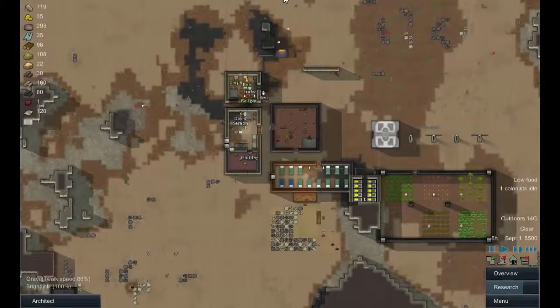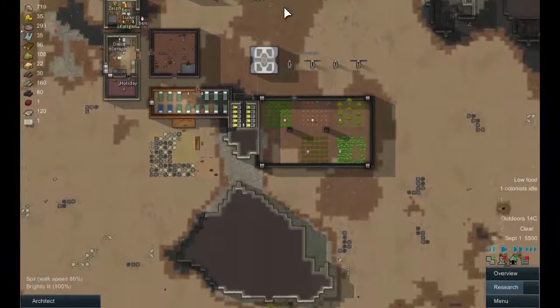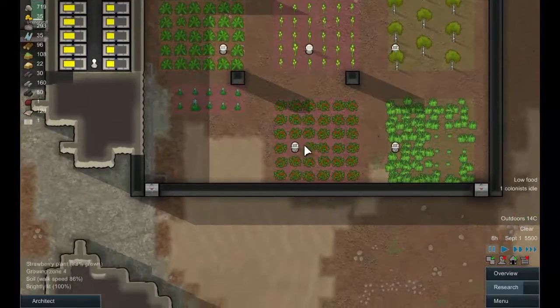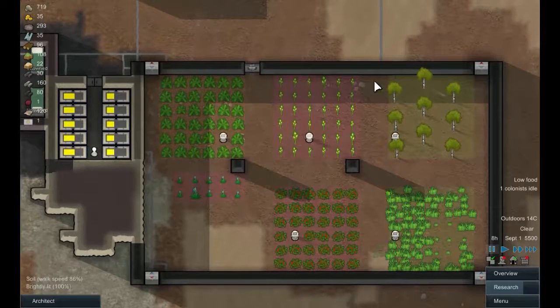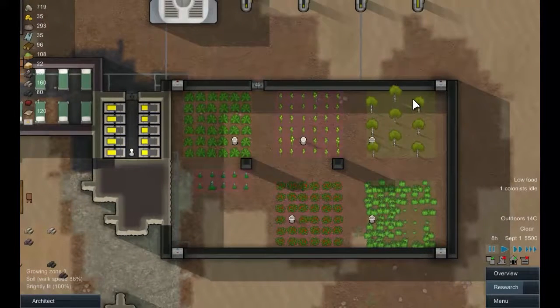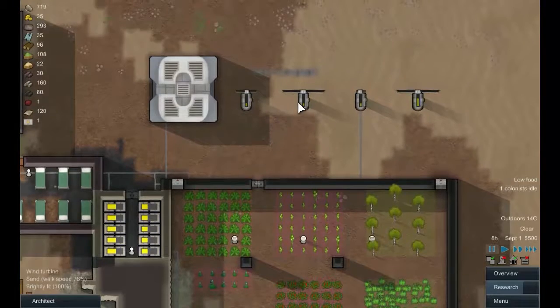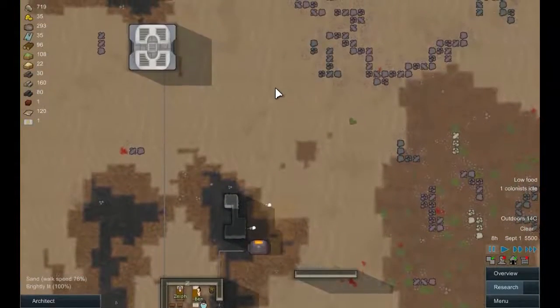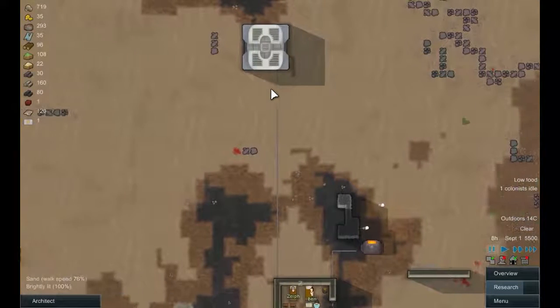Hello everyone and welcome back to RimWorld. When we left off last time, we just finished building this massive greenhouse project. We're not using it at the moment, mostly because we haven't put a roof on — one of the reasons being we're having problems powering it. But I think we sorted those out at the end of the last episode.